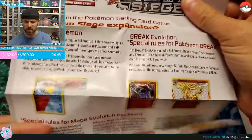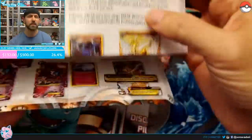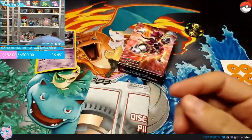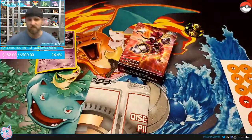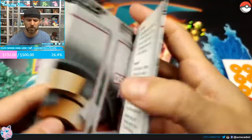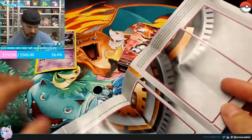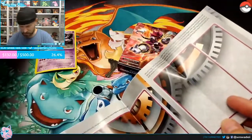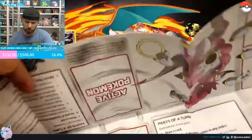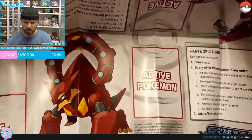They do give you a nice little rule sheet that tells you about things like dual types, break evolutions, and the old mega forms — though of course now we have Gigantamax. You also get a play mat. They used to do double play mats where one side is Hoopa and the other side is Volcanion. So you've got your Hoopa side with its active and bench, and the Volcanion side with its active and bench.